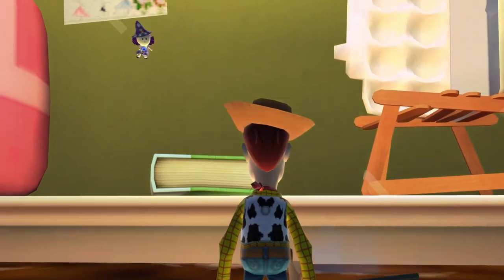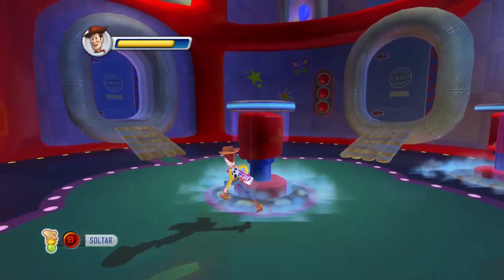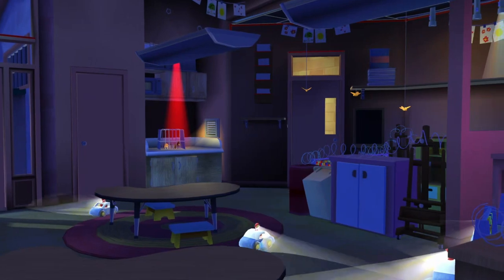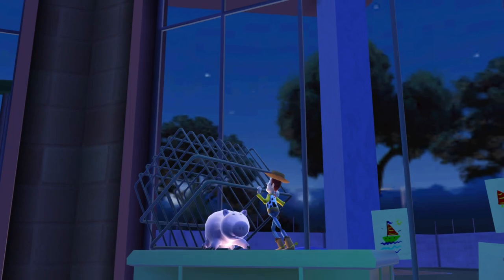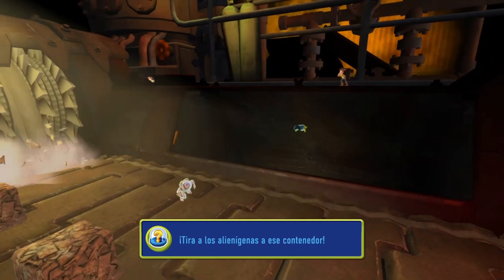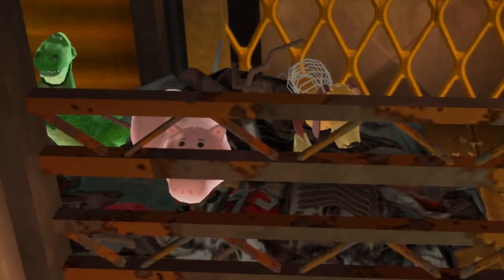Bonnie's House showcases Bonnie's imagination. Woody must fend for himself against a witch trying to attack him, and after escaping drowning he must fix a rocket ship before finally escaping the evil witch. Prison Break is the shortest level in the game — the toys return to Sunnyside to save their friends, with police cars guarding the entire room so they need to be careful every step of the way. Junkyard throws the heroes into the depths of the incinerator.